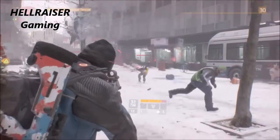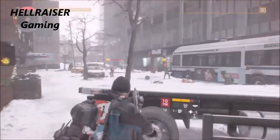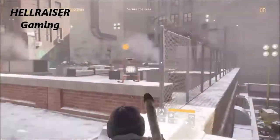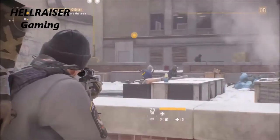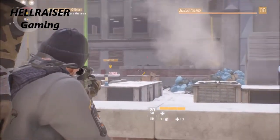Where can you find these weapons? You can find them in the dark zone, from mission bosses, mission replays for gear and mods, named enemies, and you can also buy blueprints from Phoenix credits vendors or any other vendor sometimes.